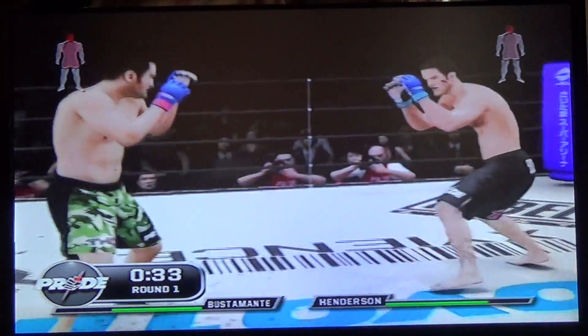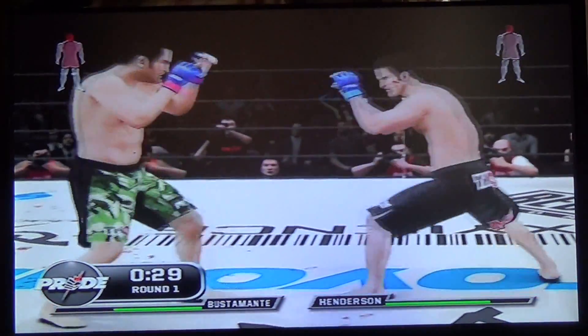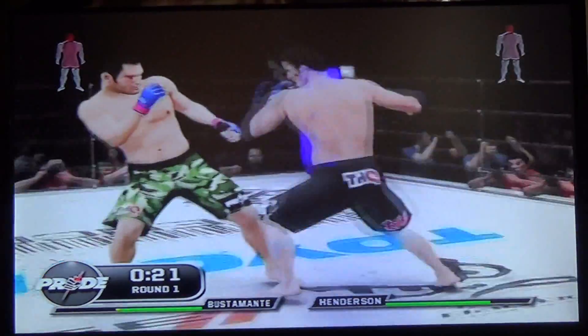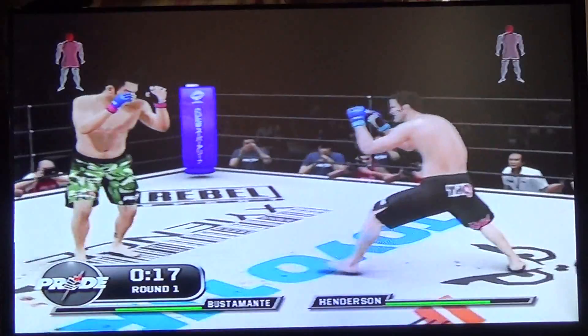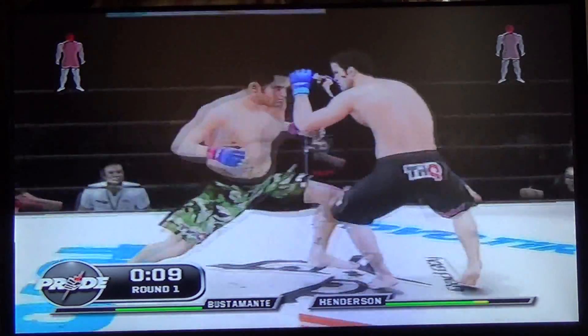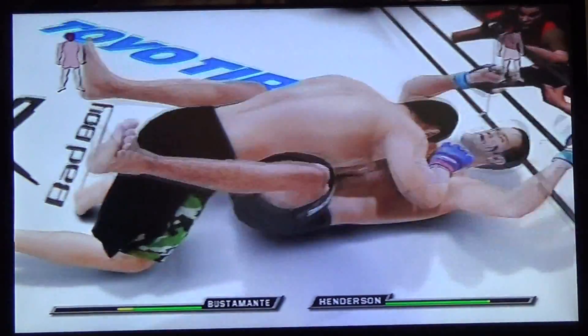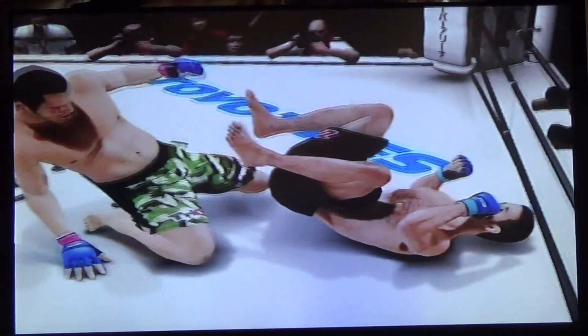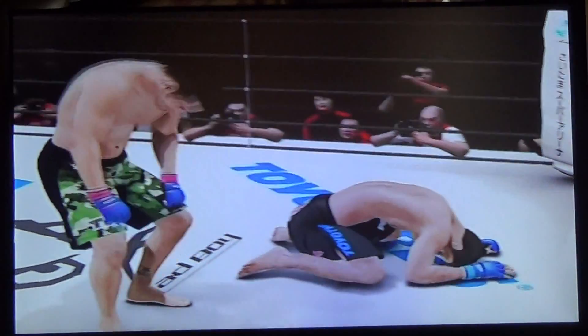Great knee strike to the body. Liver shot attack. You want to follow it up and the right hook to the head. Great movement here. Fifteen seconds left in the round. Ten second warning. He drives in and gets the double leg takedown. And round number one is complete. Wow, this was a really tough round. Murillo is near the end.